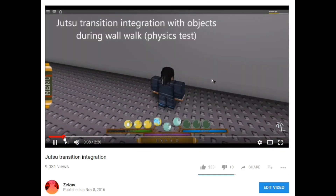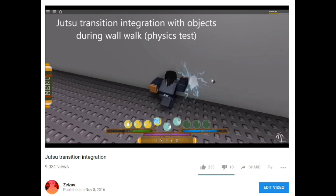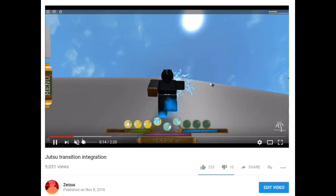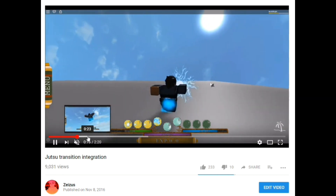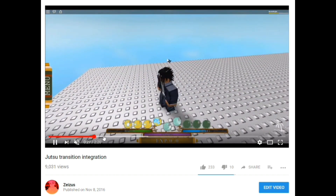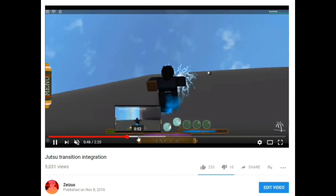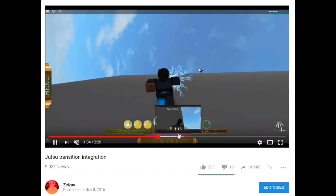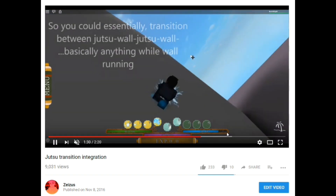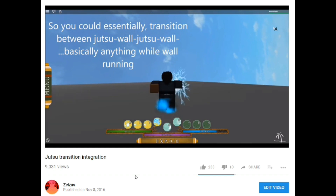You guys are probably wondering what is Jitsu transition integration. It's basically how well Jitsus are going to work with wall walk. Shinobi Life was developed about a year and four or five months ago. This is a primitive version of what Shinobi Life was for its time — it's very old school compared to what we can do now with NXB. So we're going to show off the NXB.